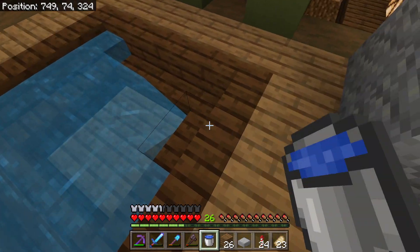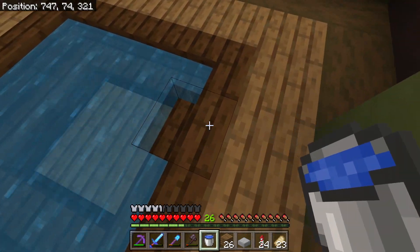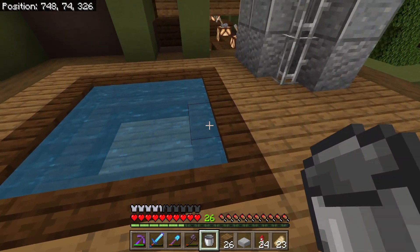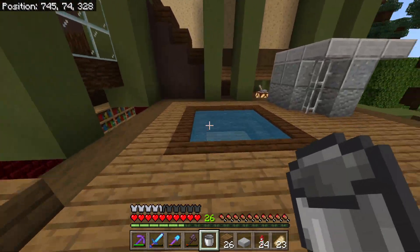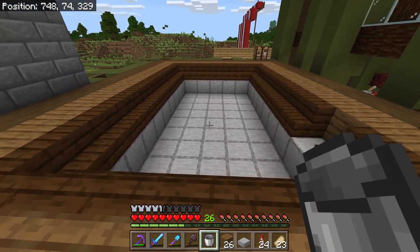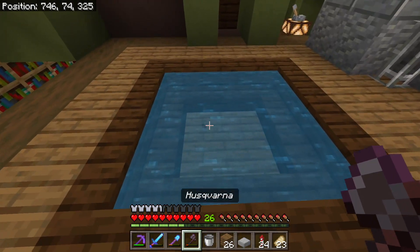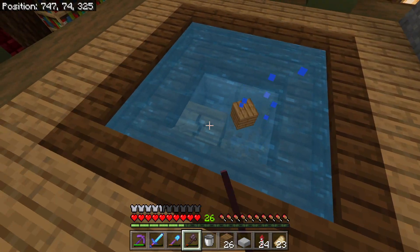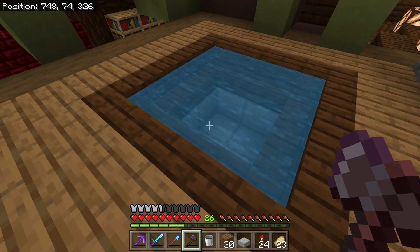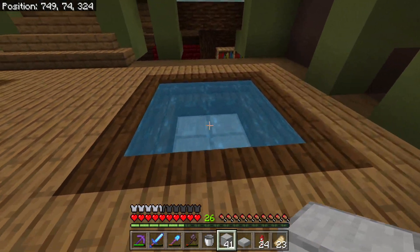Can fit about 10 people in here - nice size. Oh, this is my hot tub! I kind of like that. I love how you can do that with stairs now. This is gonna be the main pool, and that's just gonna be the hot tub. That's an air conditioner. I need to fill up here - I need to take those blocks out. It is a hot tub, so you don't need it that deep. Yeah, that'll work.